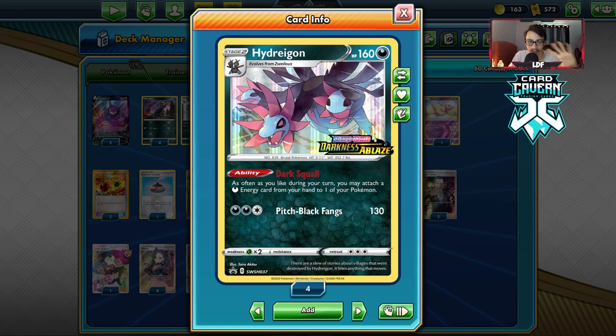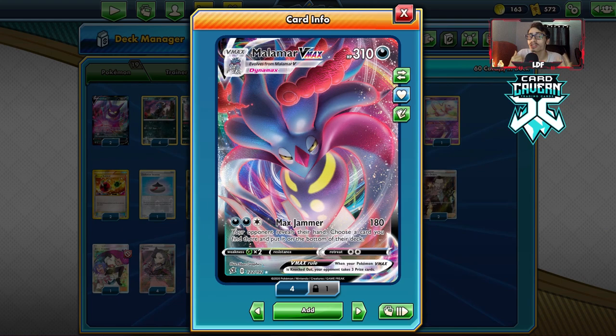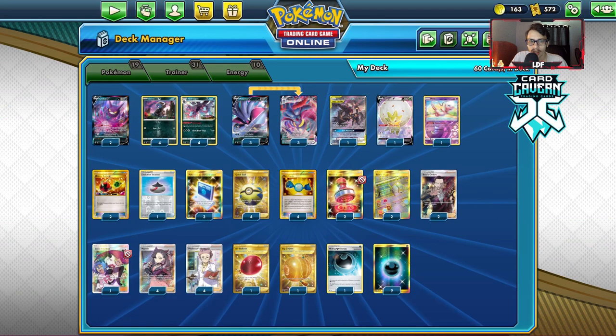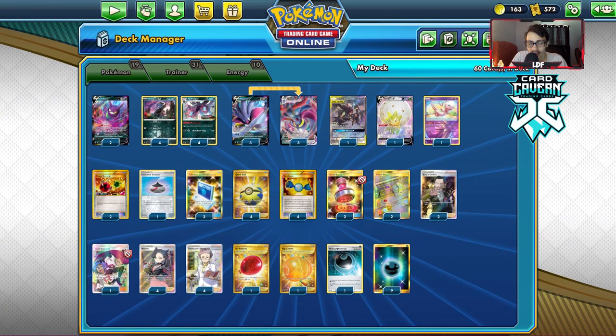The one I want to look at today is Malamar VMax. Malamar VMax is kind of good but no one has really made it work. Its attack Max Jammer is really powerful, especially with cards like Marnie and Reset Stamp. We're going to use Hydrigan to build up Malamar VMax and use cards like Reset Stamp and Marnie to lock them out with Max Jammer — taking a card from their hand and putting it at the bottom. We also have Jesse and James for additional locking.